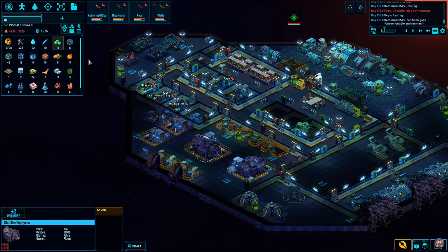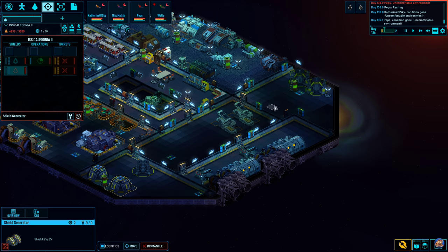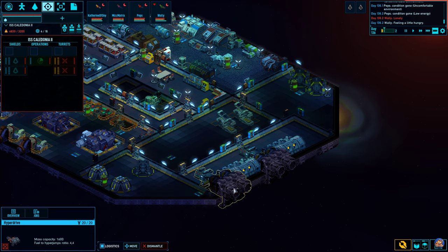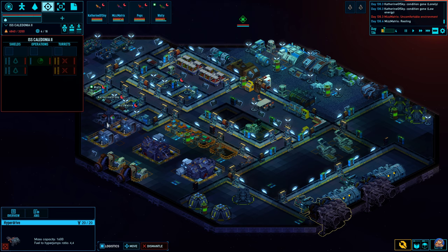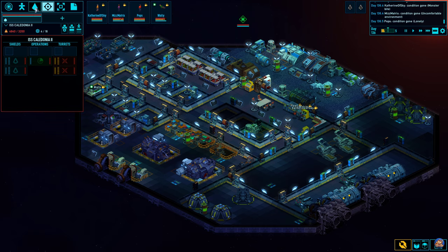Four out of sixteen — I assume that these are using system points. Two, four, six, eight, ten. These are not using system points. Ten, twelve. That should make four left. Imagine that.